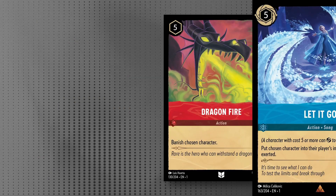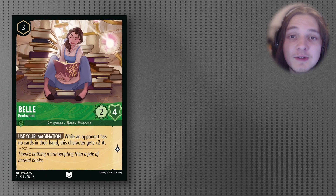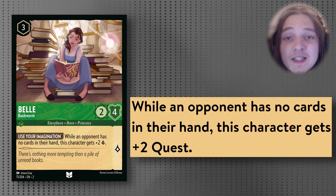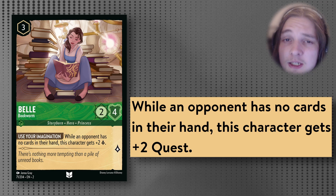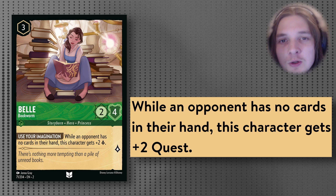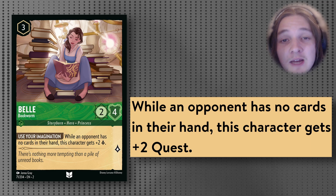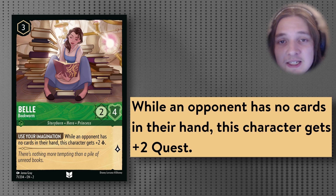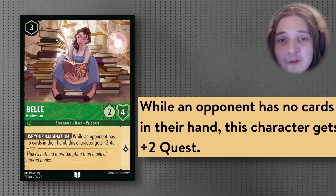Now to look at some cards that didn't quite make the cut. First up, we have Belle — a 4-cost Uninkable 2/4. What's really interesting is its ability, Use Your Imagination: while an opponent has no characters in their hand, this card gets +2 quest for a total of 3 quest. That's pretty strong, and I think it would be more suited to an aggressive version of this list. In our control list, I don't think there's any space — we have a lot stronger uninkables we want to fit.